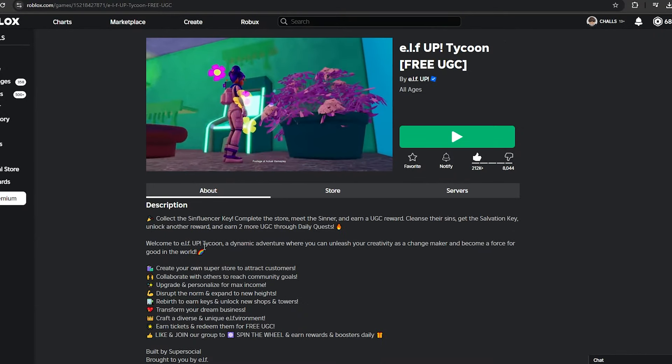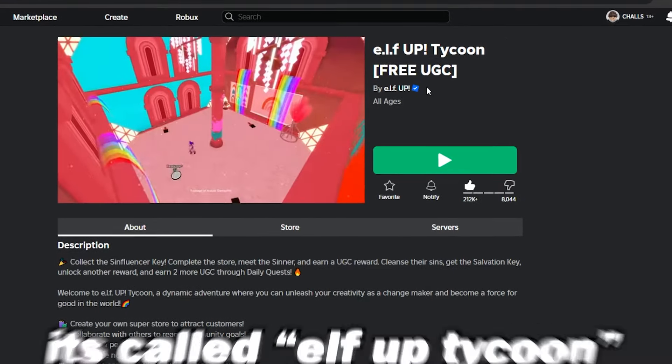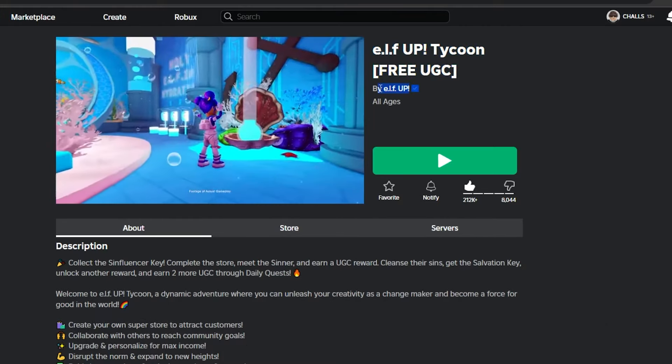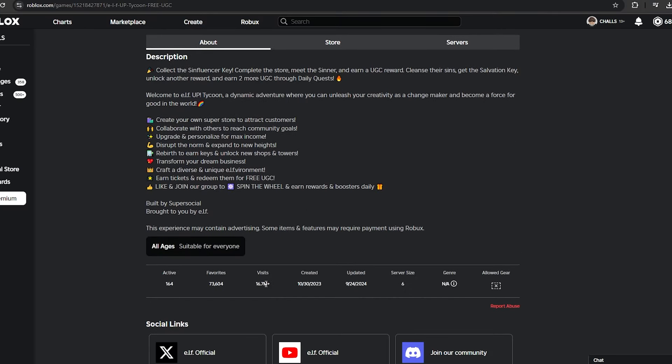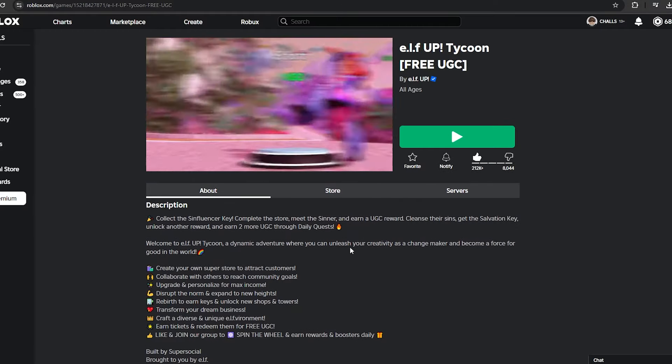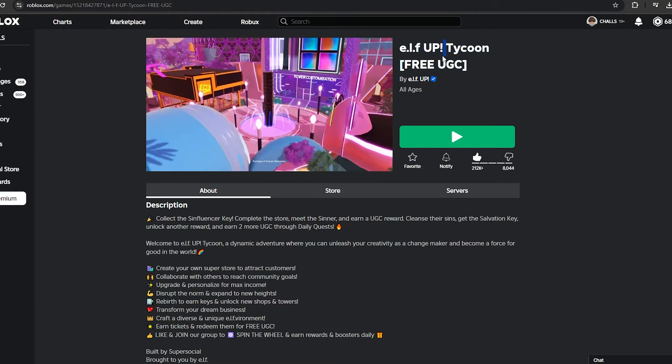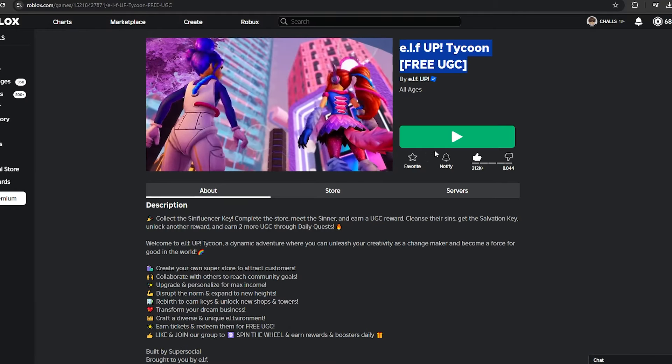The game to get the free hair and free Roblox items is called Elf Up Tycoon. Make sure you guys are joining the right game — it should be by Elf Up and have around 16.7 million visits. If you have trouble finding this game, I'm going to link it in the description so you can join and get the free UGC items for yourself.